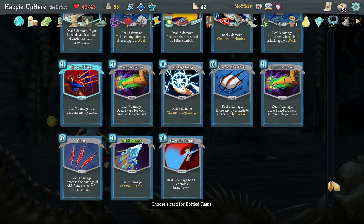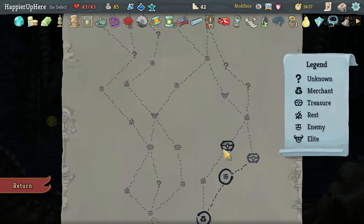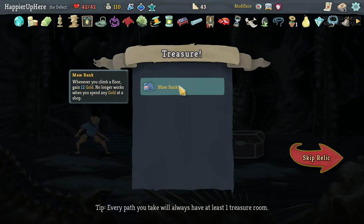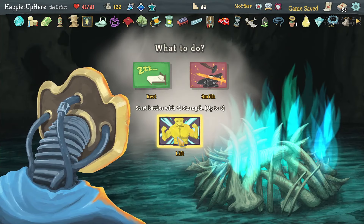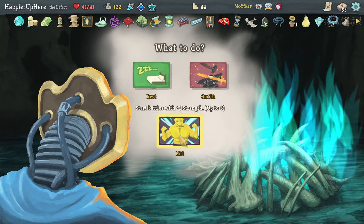Mob Bank: when you climb a floor, gain 12 gold. Another one works when you spend gold at a shop. I don't think I need to upgrade — actually resting isn't a bad idea for the card, but let's gain Strength to make Barrage better.